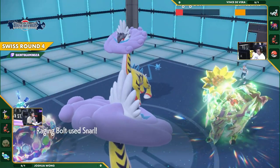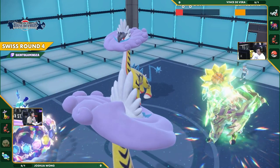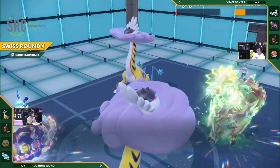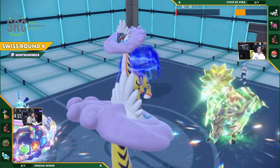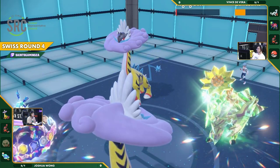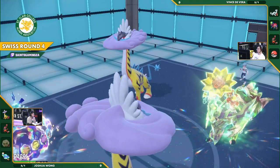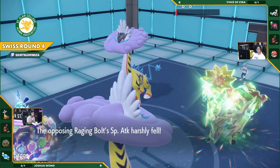It does decent damage, but that Raging Bolt is relatively unharmed. Just trying to help with a Snarl and hope that something can happen. It's going to be on Joshua's side to reduce damage from that Raging Bolt. Just trying to go for perhaps a critical hit, but does not get it.